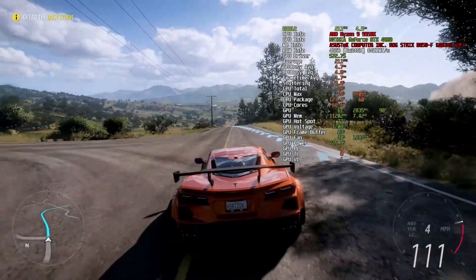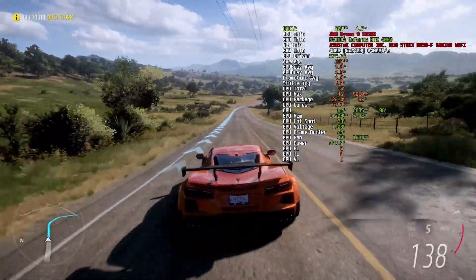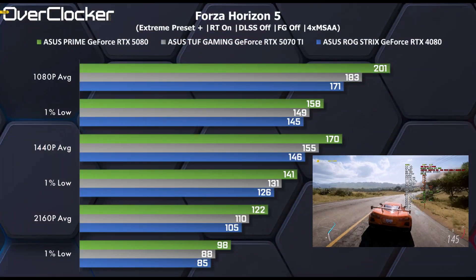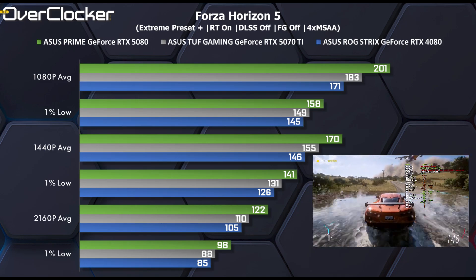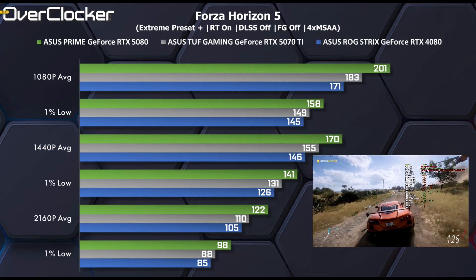In Forza Horizon 5, again with DLSS disabled and using the highest possible graphics fidelity with 4x MSAA, we see the 5070Ti fall short of the RTX 4080 by 5–6%. Either way, with frame rates above 100 even at 4K, this is mostly academic and doesn't make much of a difference in real-world terms.